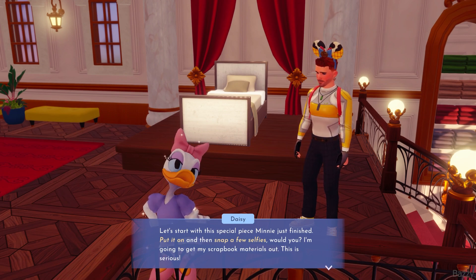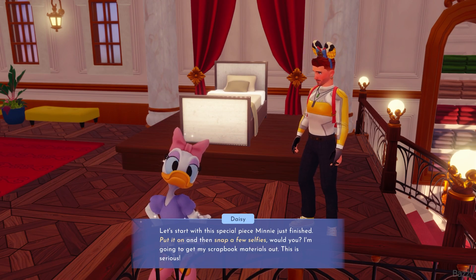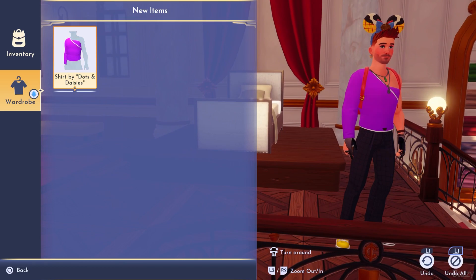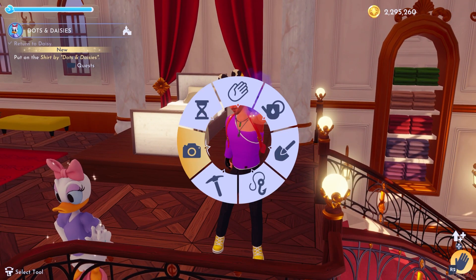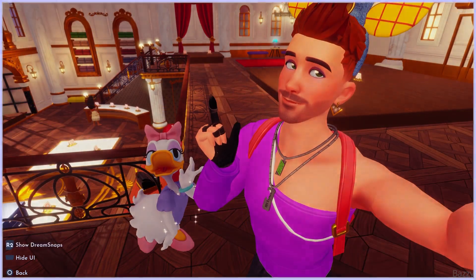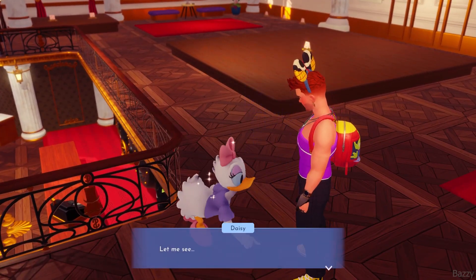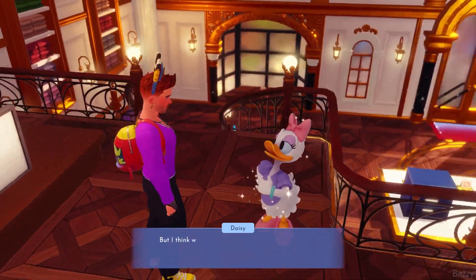So we pop a few selfies to put in a scrapbook — nice and easy. We just put on the shirt by Dots and Daisies, which is quite the signature piece, and then all you have to do is just take three selfies. We'll get Daisy in on one of them. They're fabulous — they've passed with flying colours.